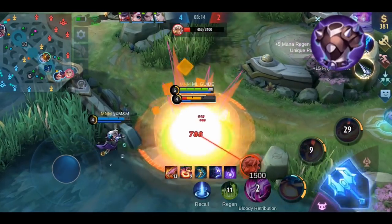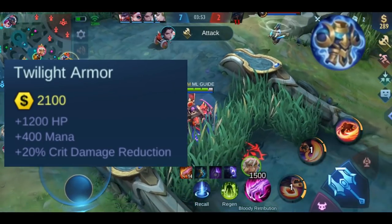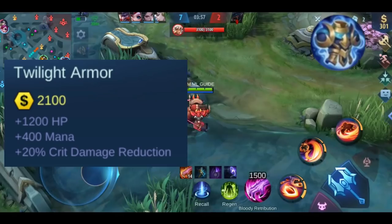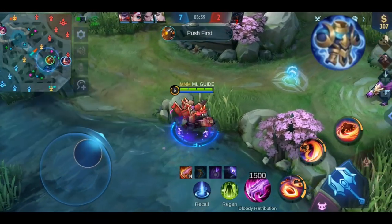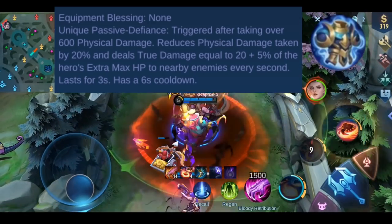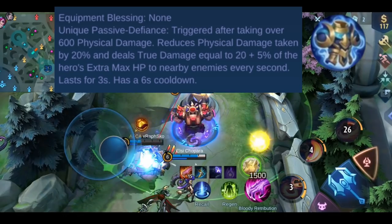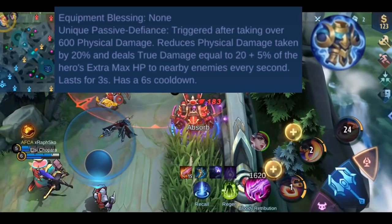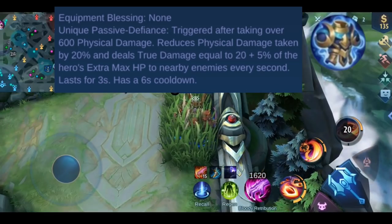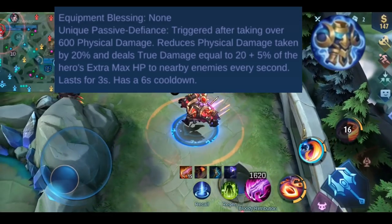Twilight Armor gives you plus 1200 HP and plus 400 mana. It also has a unique plus 20% crit damage reduction effect. The passive is called Defiance: it triggers after taking over 600 physical damage. The physical damage is then reduced by 20%, and it also deals 20 plus 4% of the hero's max HP as true damage to all nearby heroes every second. This effect lasts for 3 seconds and the passive has a cooldown of 6 seconds.